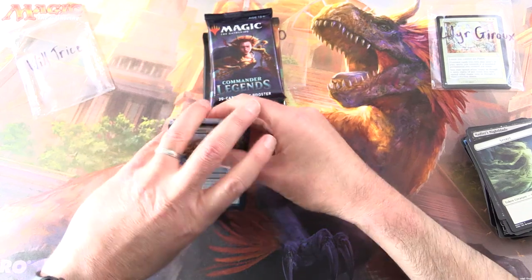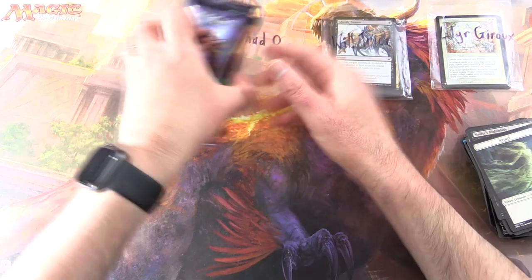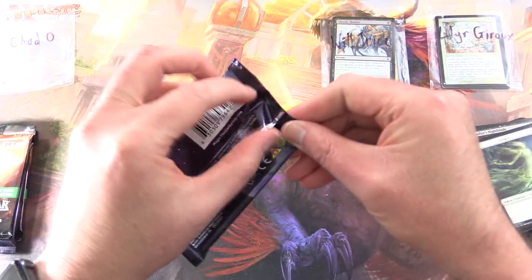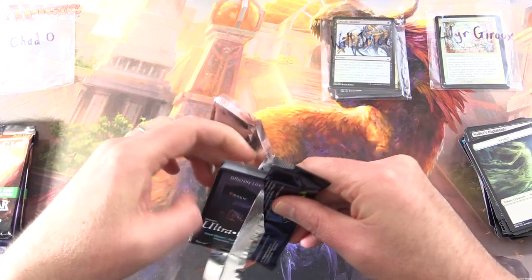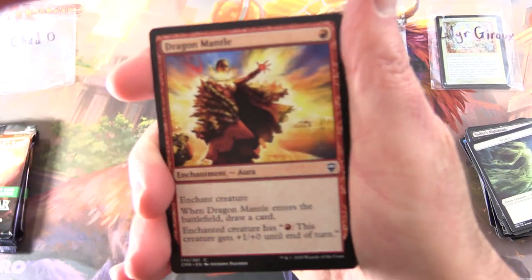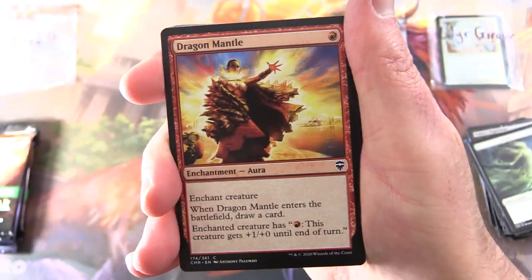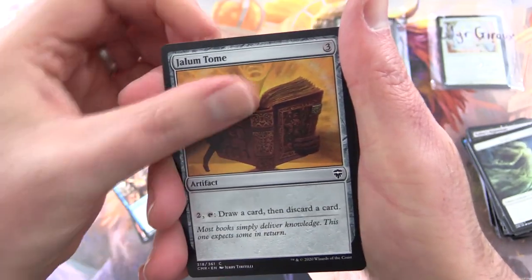Thankfully not completely duplicated — there we go. Will, enjoy the pulls. And finally, Chad. Let's get into some more Commander Legends. Still hunting for that Lotus — it's been a while. I think we had the Vampiric Tutor the other day, so pretty happy about that. Next up: Dragon Mantle, Prosperous Pirates, Jellum Tome.